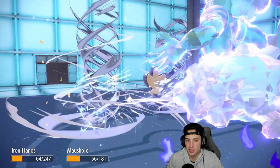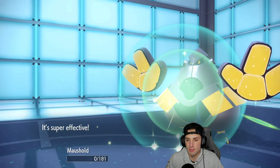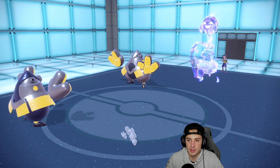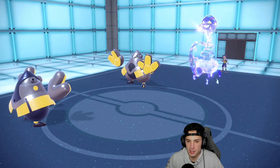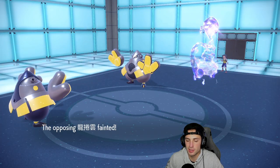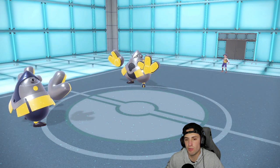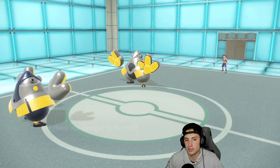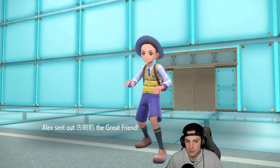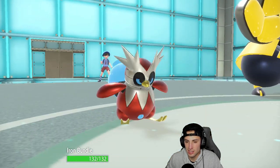It's looking kind of tough. Bleakwind Storm flies in — Iron Hands finishes off my Mousehole, and my Iron Hands comes across to finish off Tornadus. A full-HP opposing Iron Hands plus my Iron Hands being low on HP after recoil — this is not looking good unless we protect and make a read. They still have one more Pokemon and it turns out to be Shen Pau — that's a doozy.